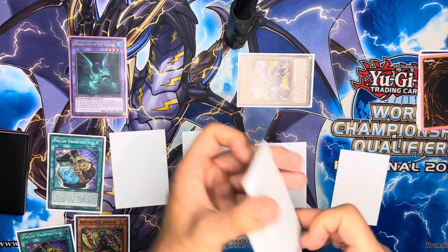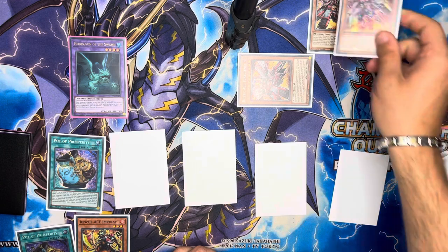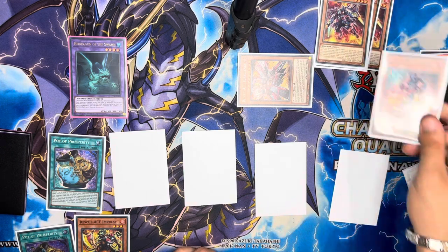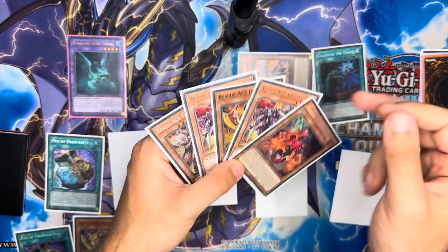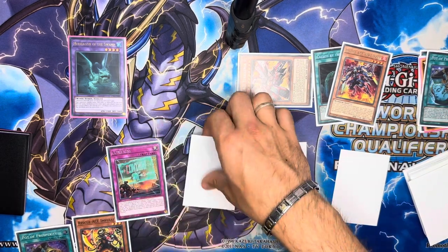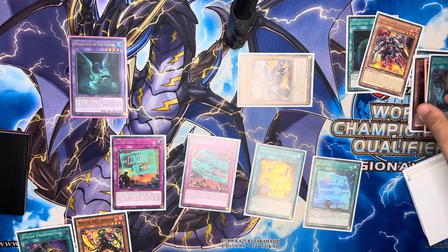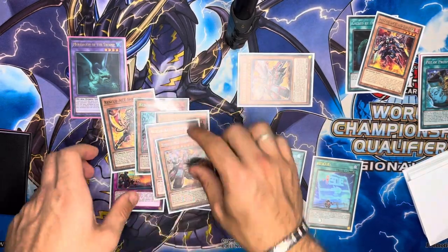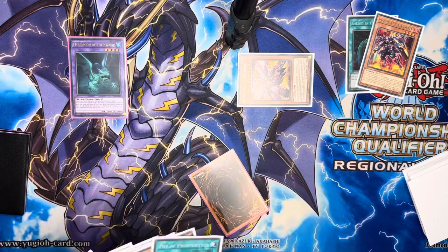Now we get to Prosperity — banish six. I'm just going to shuffle the deck quickly rather than banishing six for time. What would we reveal? Another Turbulence, Airlifter, Impulse, Call By, Airlifter, and Hydrant. Probably in this situation we grab the Call By for further interruption, or potentially an Airlifter for follow-up next turn — really depends. That's turn number one — very good. During our opponent's turn we have an Imperm, a pop, a monster, an Emergency to summon another monster from deck, a Rescue to bring back Preventer into a Book of Moon, and Impulse to summon from deck when they activate a monster effect. You can really see how the advantage steamrolls very quickly.